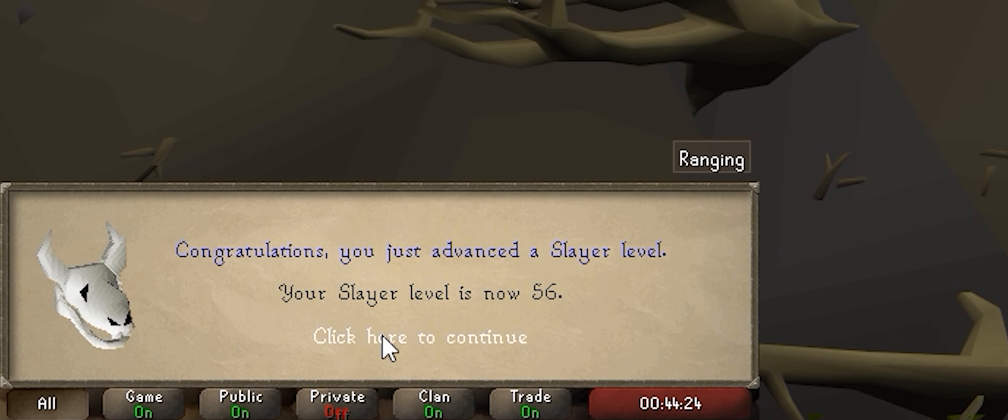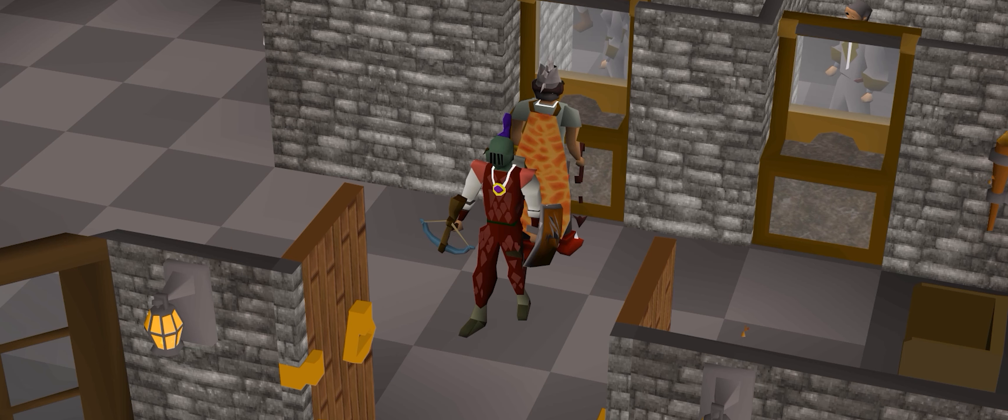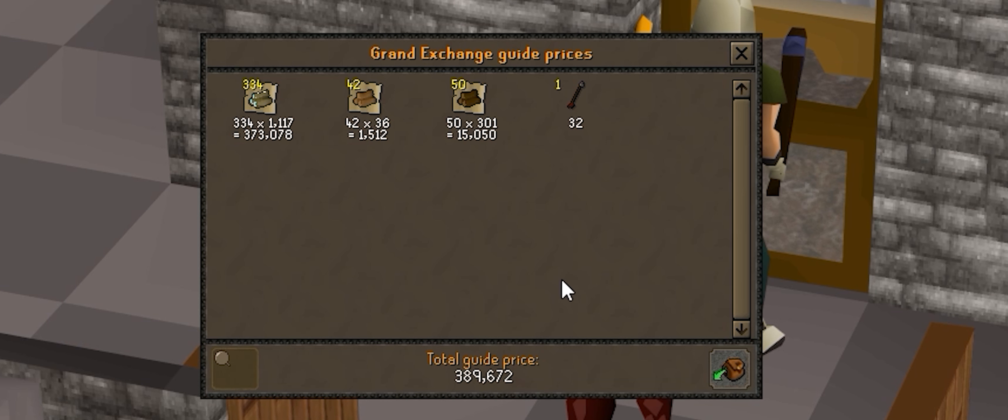We just hit 56 there guys, so yeah we're getting there slowly but surely. I just finished the task — 389k from the ent slayer task! So I killed like 41 ents and this is the loot that we got from it, so it's really, really good.